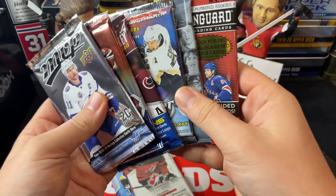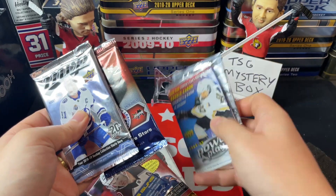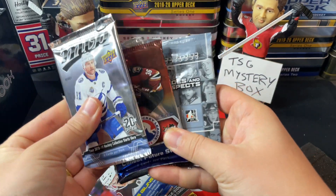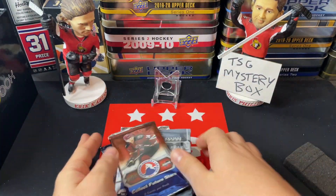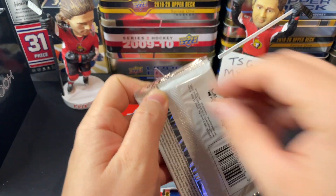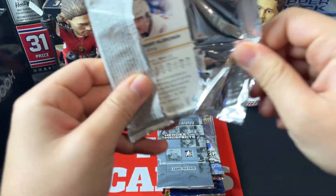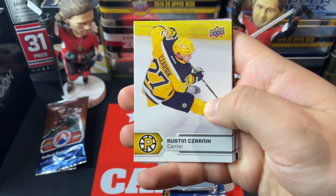We've got Team Canada Juniors, we've got the Vanguard — let's do Extended, Power Play, MVP. Let's start with AHL and see if we can start out with an auto. I've done that before — I started with AHL and we actually hit the autos, so maybe we'll get some luck with that this week.